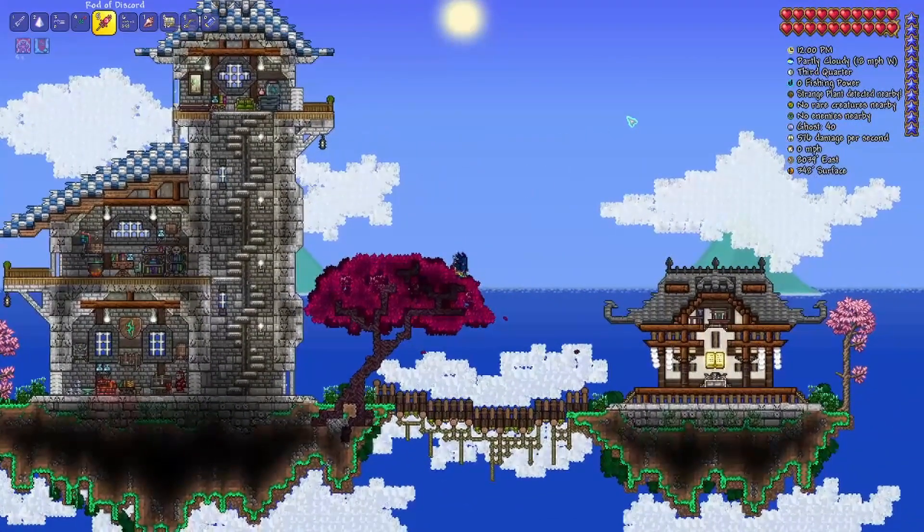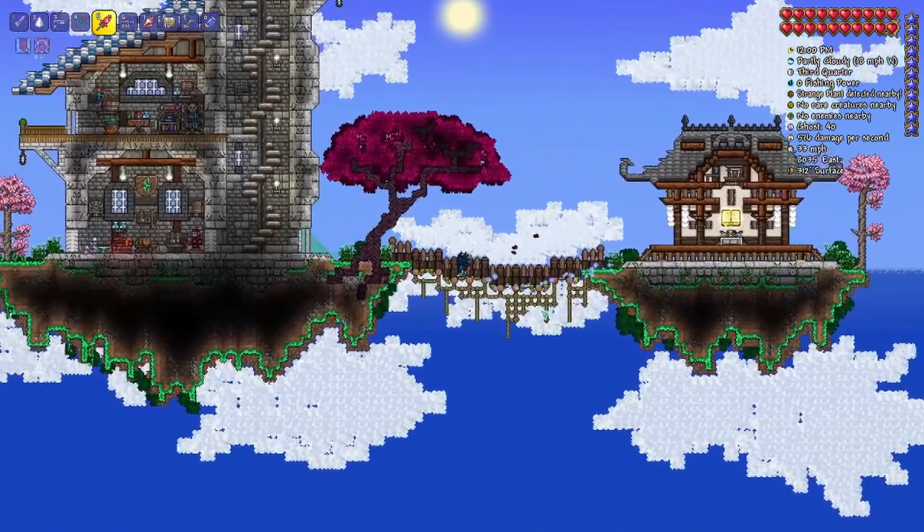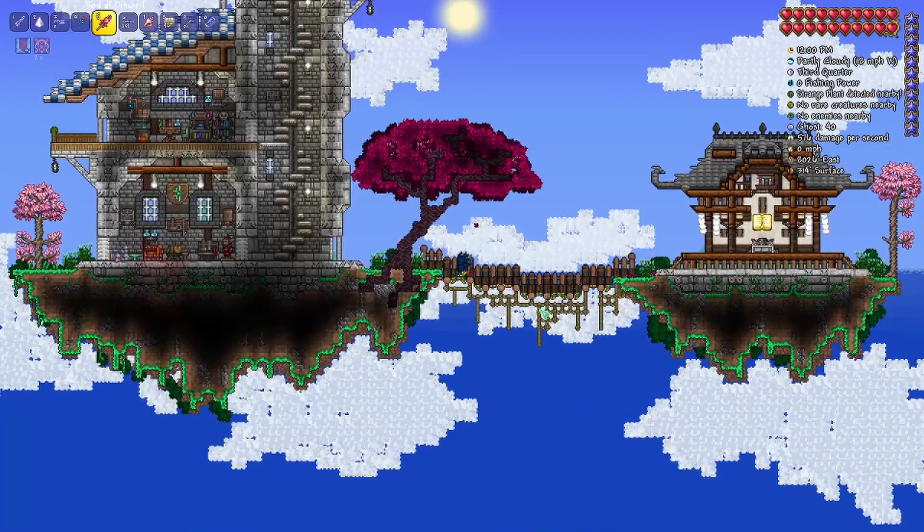There's obviously stuff we could add to make this look better, but like any build, I don't have a plan when I start — I just kind of start doing it and go from there. If I'm going to build a castle I know I'll need some stone, some brick, a bit of wood, but I never really know the exact design until I start playing around. We'll go from there — let's move on to the next build.